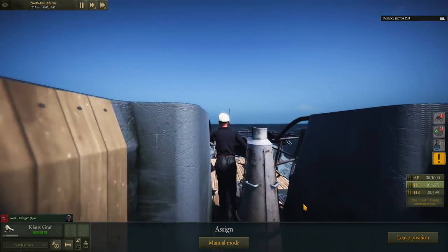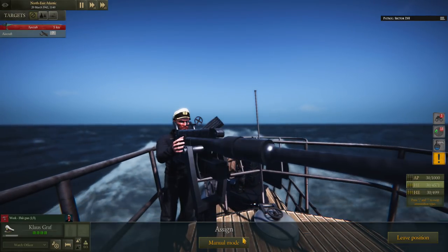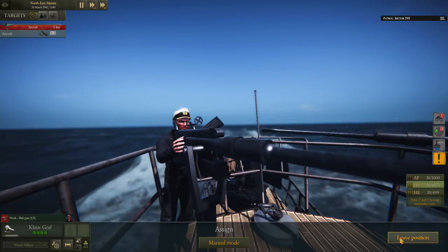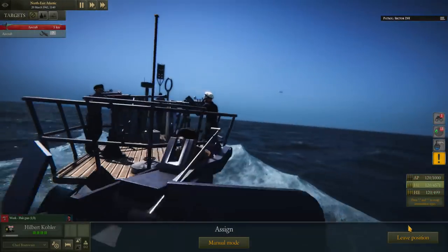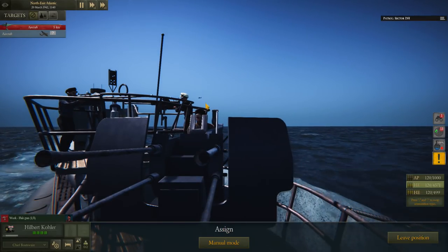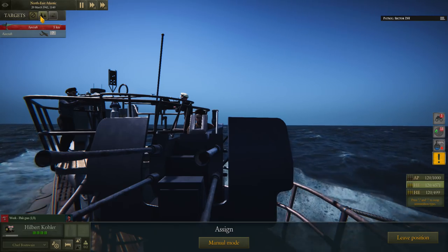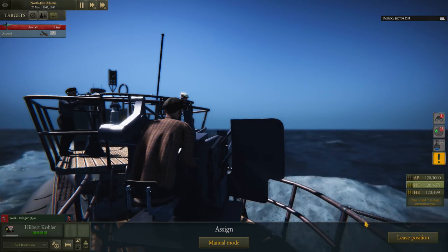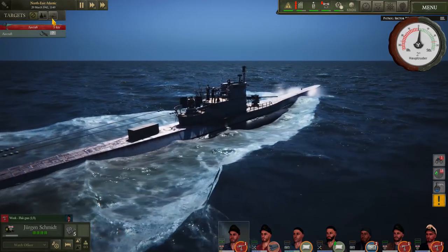We've got aircraft coming in. The captain's just jumping on the anti-aircraft guns now. Who's on this one — is it Kola? Yeah, Kola. We've got the aircraft coming in front of us. Targets: aircraft. Captain: targets, aircraft. And obviously target aircraft. Now what I want to do — manual mode. We've got to keep an eye on him and when he comes into our zone we've got to dodge the ship away as relevant.